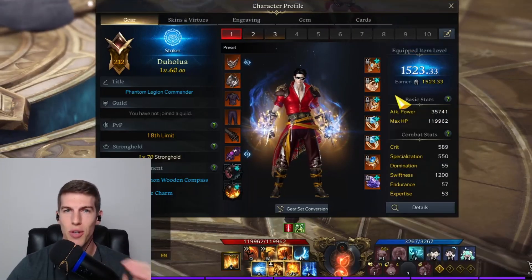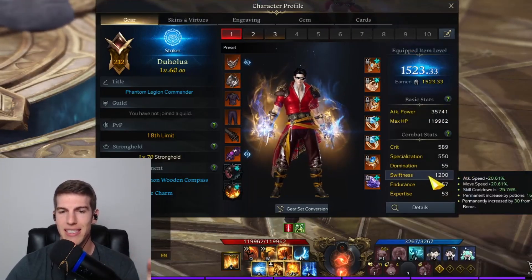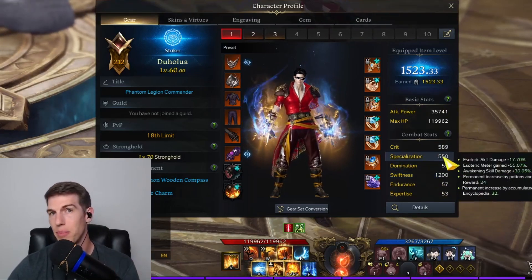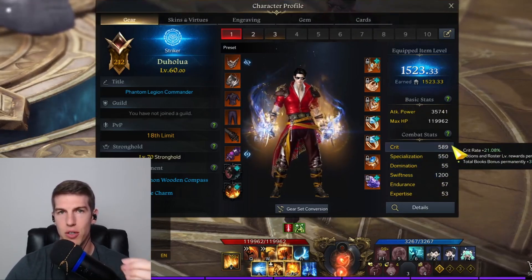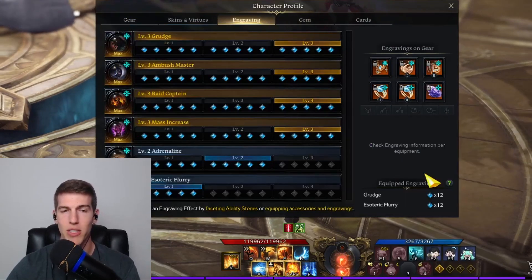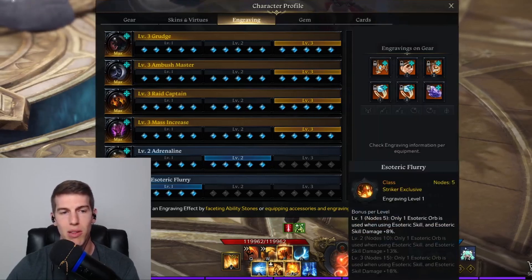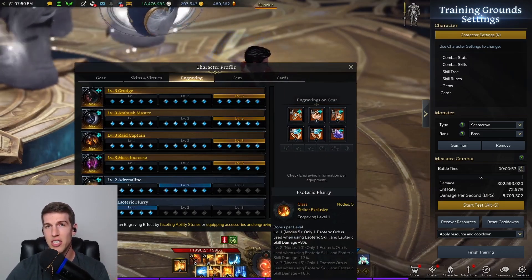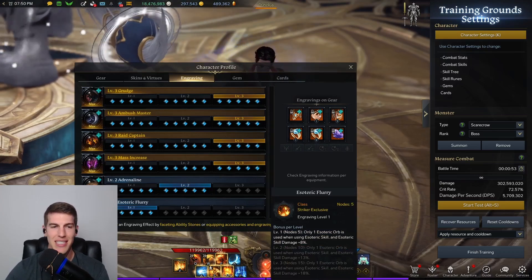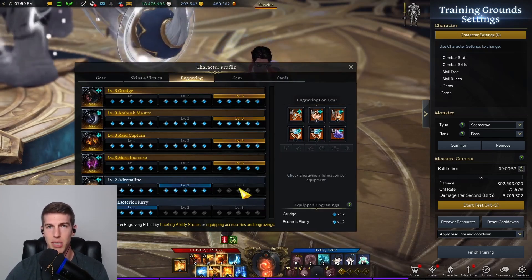Typically, when you see an Esoteric Striker now, you're going to be seeing stats that look like this — somewhere around 1200 swiftness, 500-something spec, and 500-something crit — with an engraving setup that looks something similar to this, where it's 4x3 plus 2 plus 1. And with this change to this engraving, it no longer really makes sense to have to do this build.